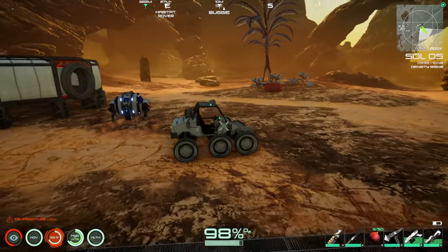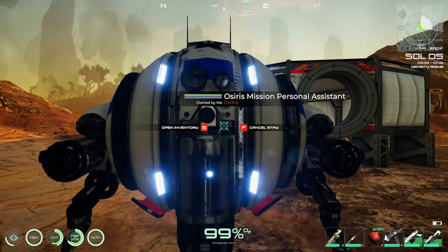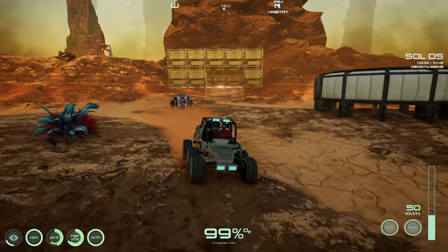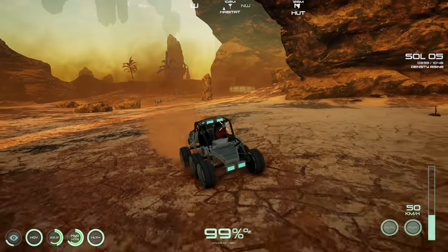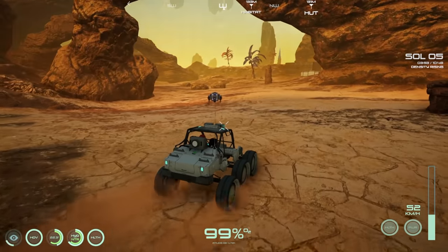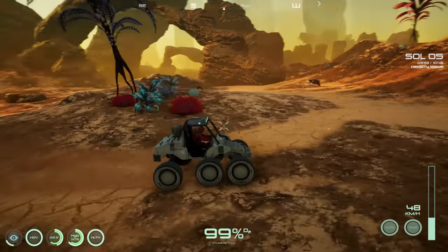Trying to bring the drone along, but it can't fit in the buggy. Wondering if it can ride in the larger rover instead. Deciding to leave it at the base so I don't have to worry about it.